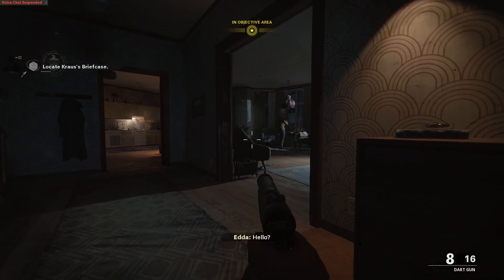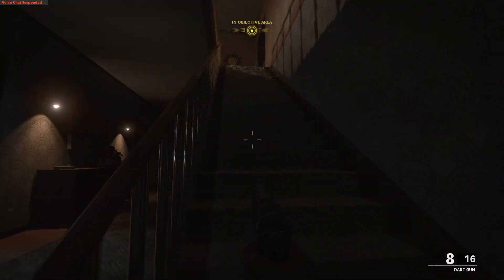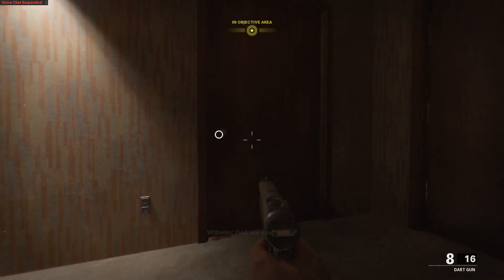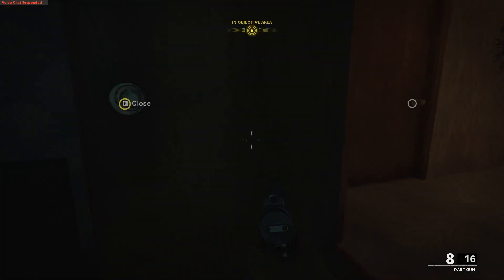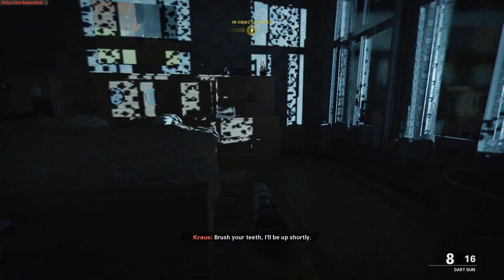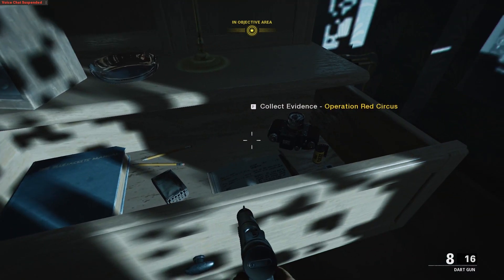Once you have access to the home, progress up the stairs again. If you want, you can tranquilize the wife — I just avoided everyone and snuck up the stairs. Once up the stairs, you'll have two doors on the left; take the door on the left next to the corner. Then progress to the right side of the room where there's a dresser. Open the top drawer — that is where your piece of evidence is located.